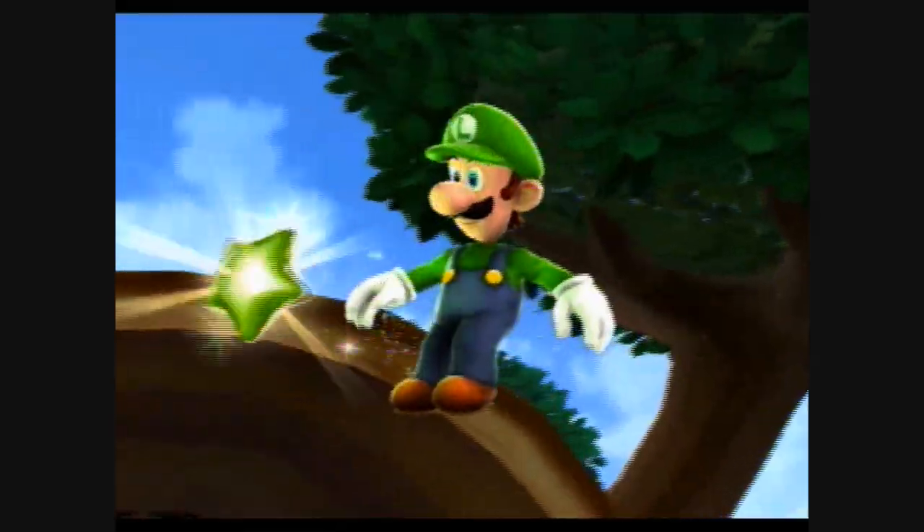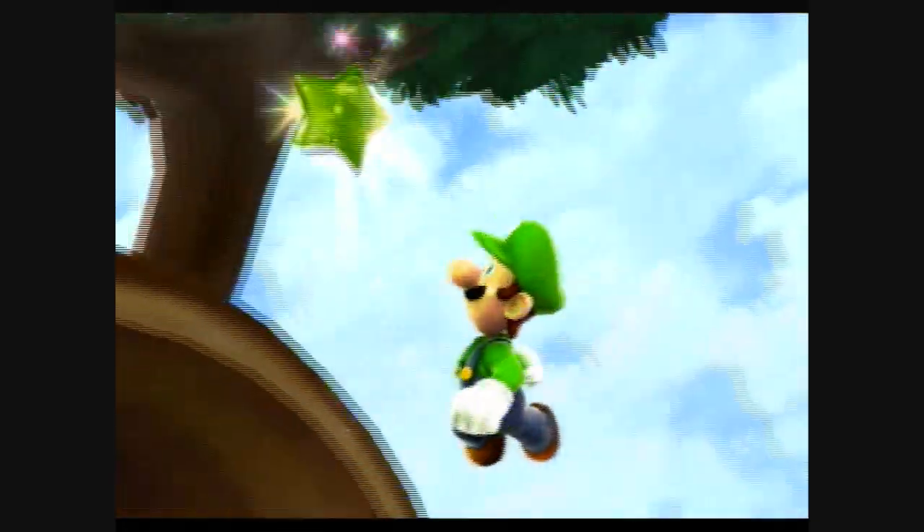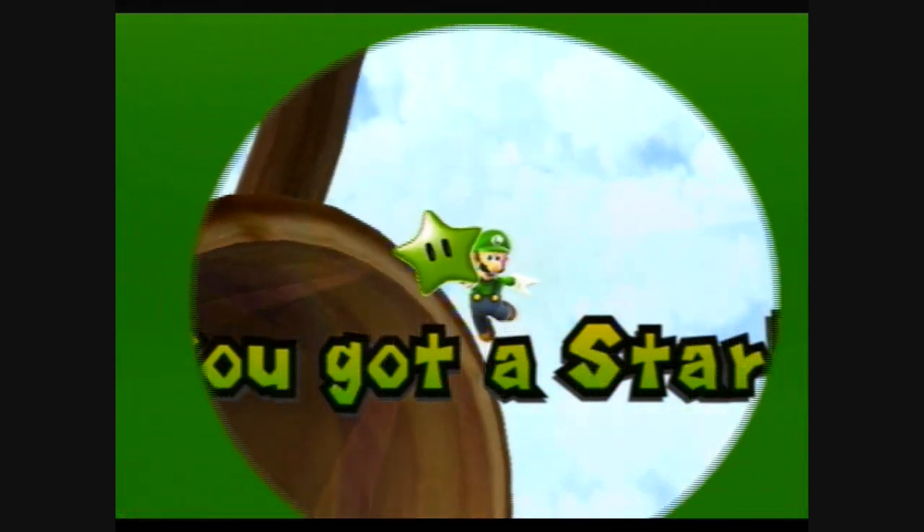On the normal level, you go to the right and do a jump spin. To get the Green Star, you have to go to the left and do a jump spin. There you go!